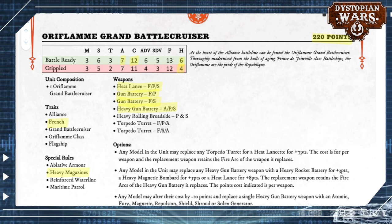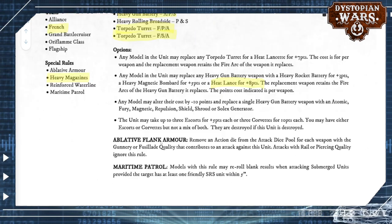The Oriflam does give options: any model in the unit may replace a heavy gun battery with a heavy rocket battery, a heavy magnetic bombard — though that one's aiming to the back, which is weird — or a heat lance for 8 points. If you go for that option you suddenly get a side-firing profile with two heat lances that have to aim to one of the sides to support each other. Then you're still left with the two gun batteries aiming forward and the two torpedo turrets also aiming forward. It is a very odd ship when it comes to its loadout, and I want to see what they do with it when it's actually released.